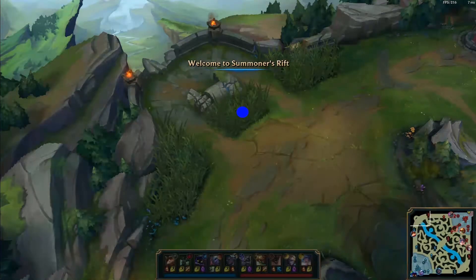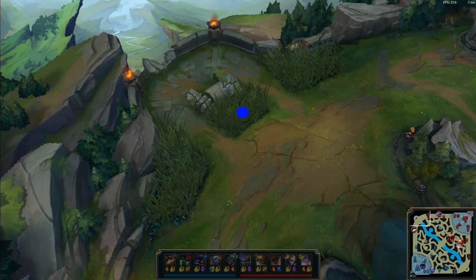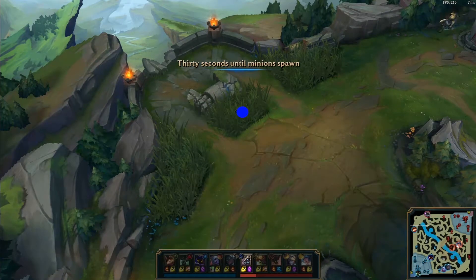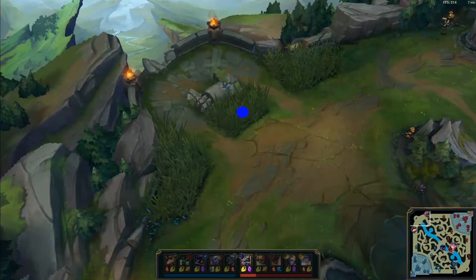Or you can stay in this bush — if Teemo walks up you can attack him. It's not that Nasus can't beat Teemo in a 1v1. The problem is that Teemo has an attack range advantage, so if Teemo walks up and closes down the distance for you, you can fight him. Back away when he's out of your range.